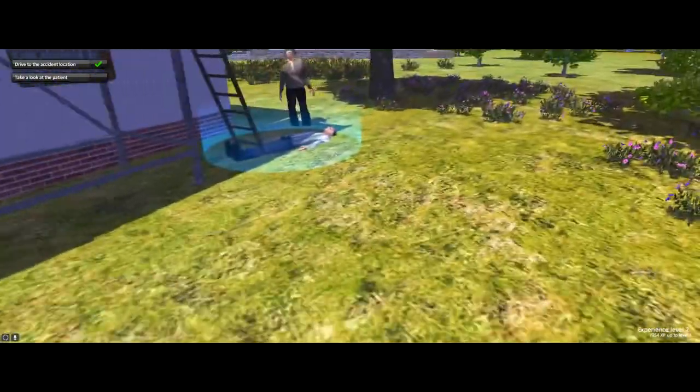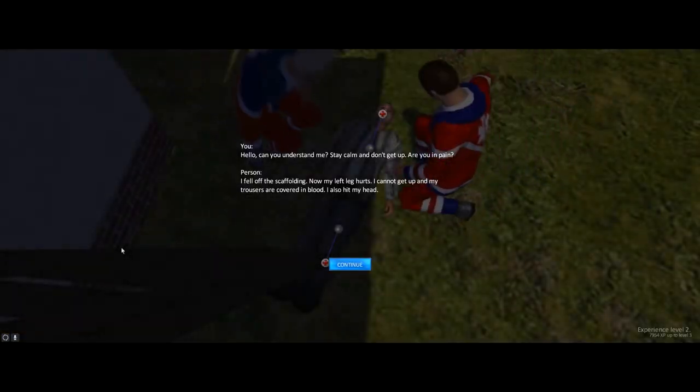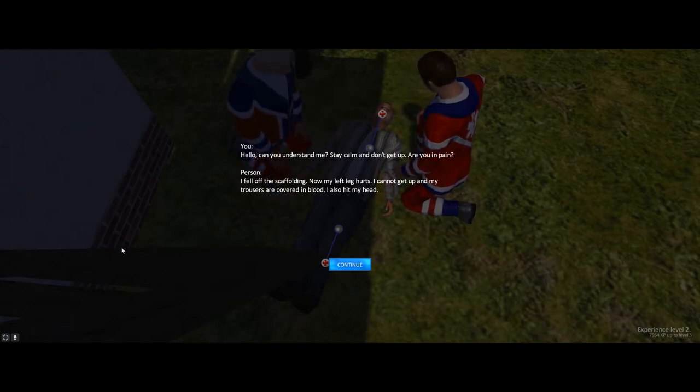We see the man lying there — his wife is probably... oh, he fell so hard that he fell partly into the ground. The patient dialogue: can you understand me? Stay calm and don't get up. Are you in pain? He says: I fell off the scaffolding, now my leg hurts, I cannot get up, my trousers are covered in blood, and I also hit my head.